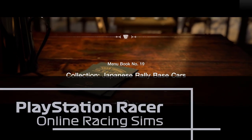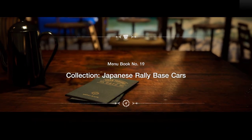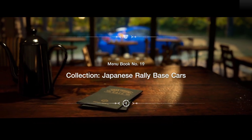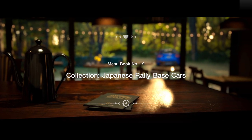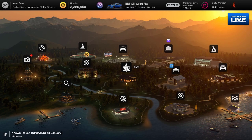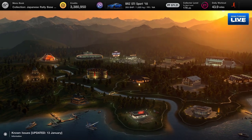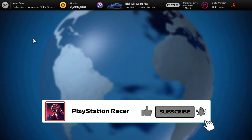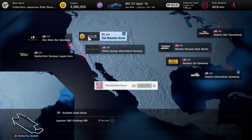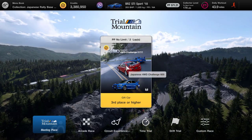Hello and welcome to PlayStation Racer. Today we are working on menu books 19 and 20. We've got three races which are the Japanese rally based car challenges. We are going to be in America for Trial Mountain, in Asia for the Kyoto Driving Park and Mount Panorama Circuit, and we're also going to be looking at menu book 20 which is all about fitting a custom wing. Let's get into the video and head over to the Americas for our first race at the Trial Mountain Circuit.